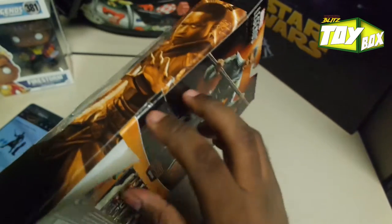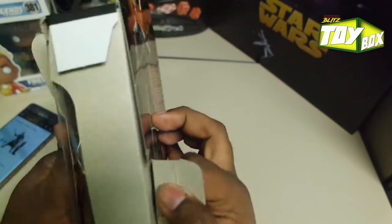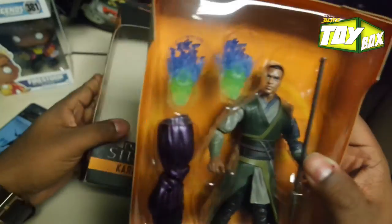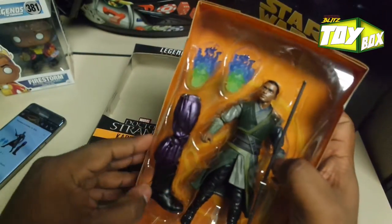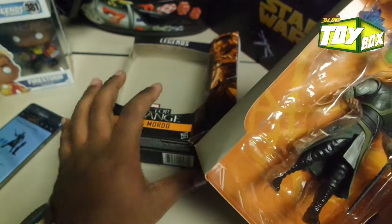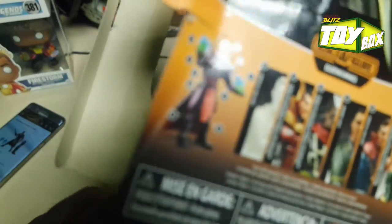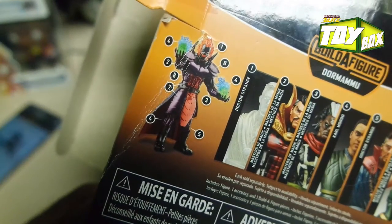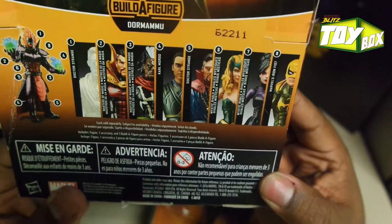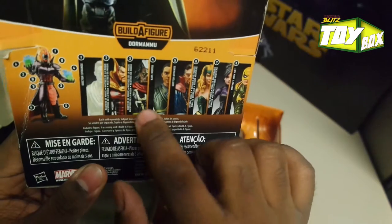Let's go ahead and crack this big boy open. See what we get. We get this collectible blade. I won't be collecting all of them, so I won't actually be building him, but you do build that guy there. You get to collect too many more characters — I might get him, I guess his name is Mr. Voodoo or something like that.